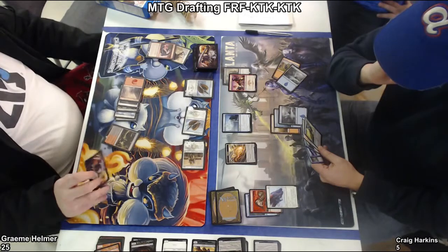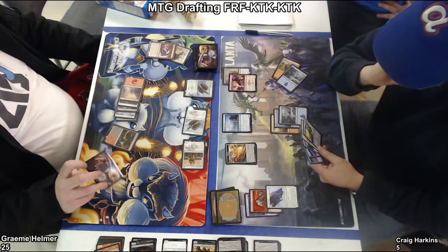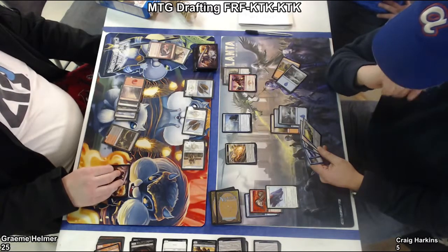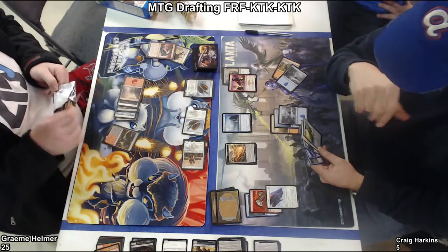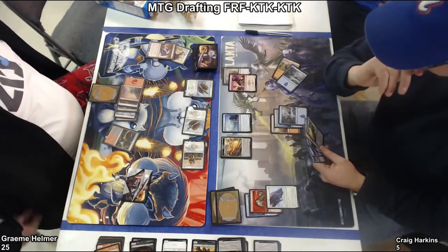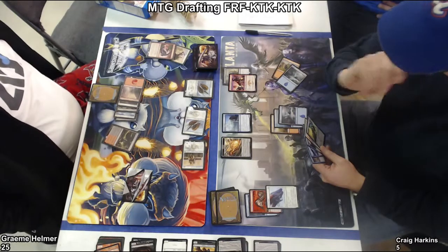Craig only has one way to block flyers, unless this morph creature is a flyer. Could be another Monastery Flock — that's true. Can he un-morph that? It's only blue to un-morph. So yeah, he could un-morph it if it is, in fact, a Monastery Flock. He could block the guys on the ground, but then he still needs a way to deal with this Dragon Scale captain. What is he doing? I think he had a sleeve split or something. I think Craig's trying to figure out if he has any way out of it.